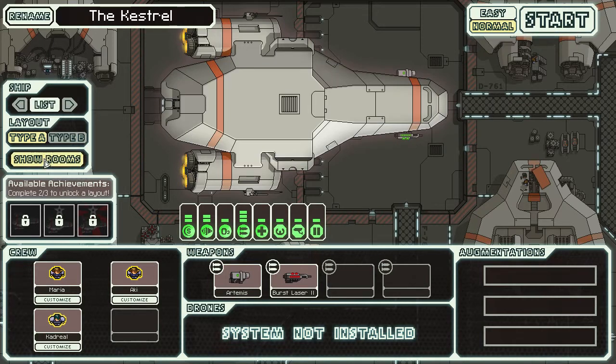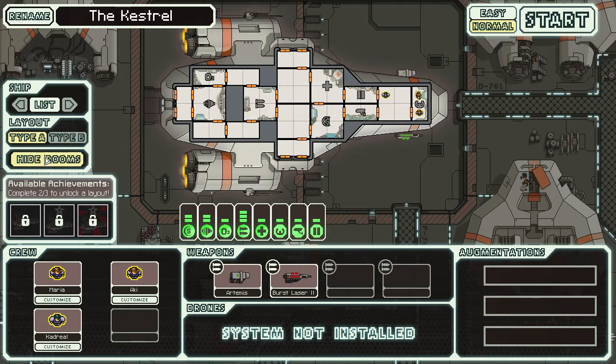That's what the ship looks like from the outside. Here we can take a look at the rooms. We're going to rename it to the USS... If you know what that reference is, you get a cookie.